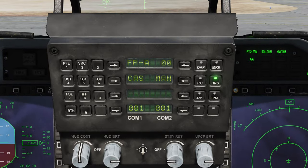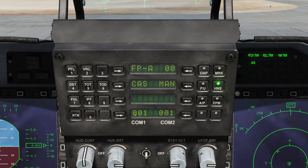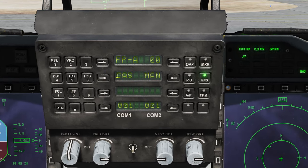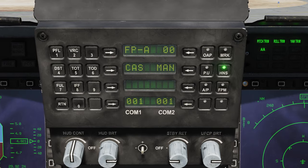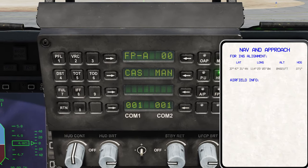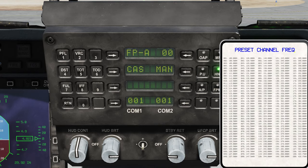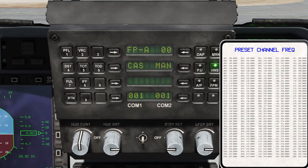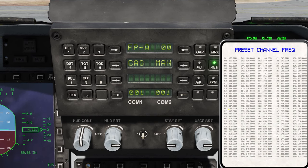The JF-17's radio doesn't really work like other radios. You don't just enter the frequency you wish to have. Rather, you go to your knee pad and go to the preset channel frequency, where you can see all the different frequencies and the corresponding numbers.